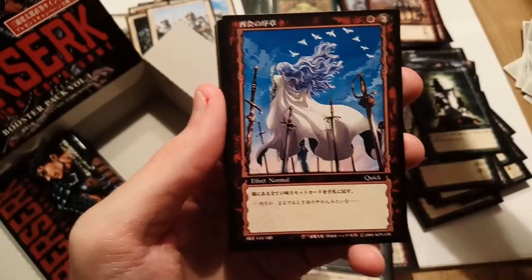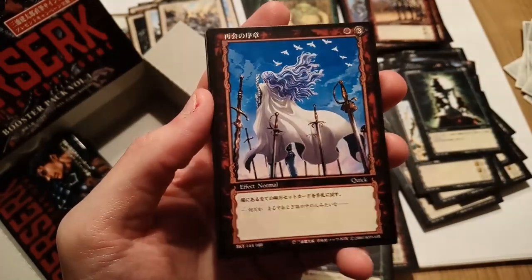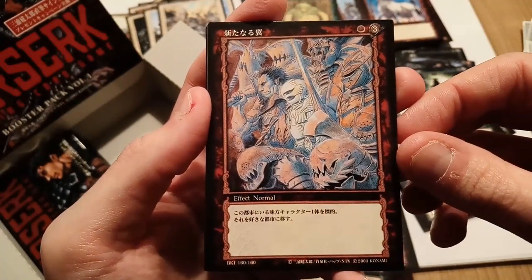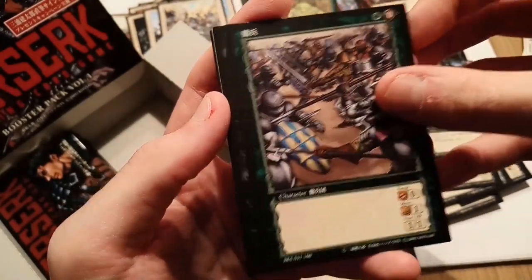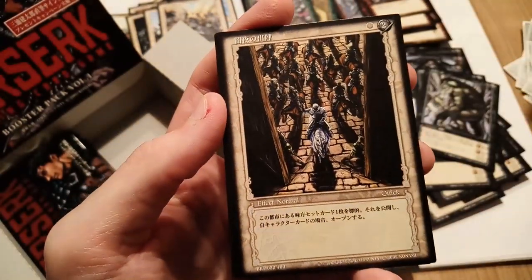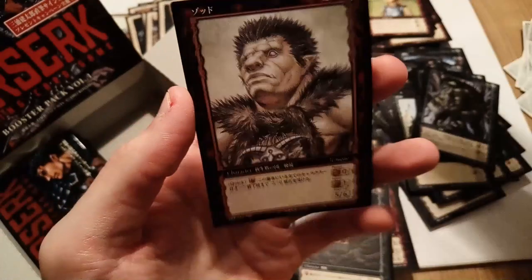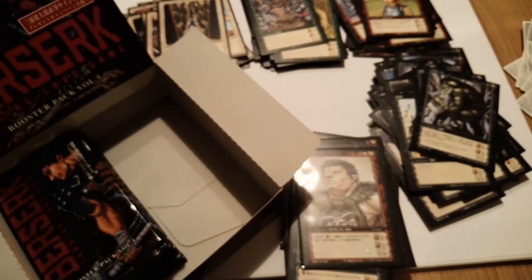We have one of the golems, Band of the Hawk, and then Griffith on the Hill of Swords — one of the cards I really wanted! There's also a foil tournament prize version of this but I'll take this gladly. A really cool Griffith card with the new Band of the Hawk reunited — sort of. Another awesome troll card. We still haven't won the lottery yet. We have white, red, and... Zodd is back!